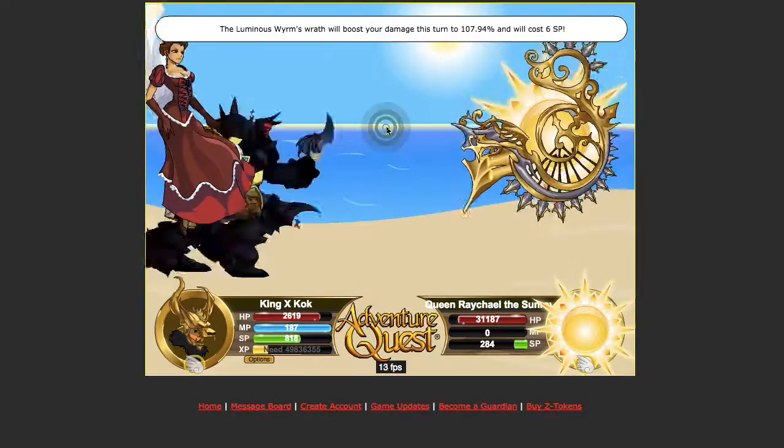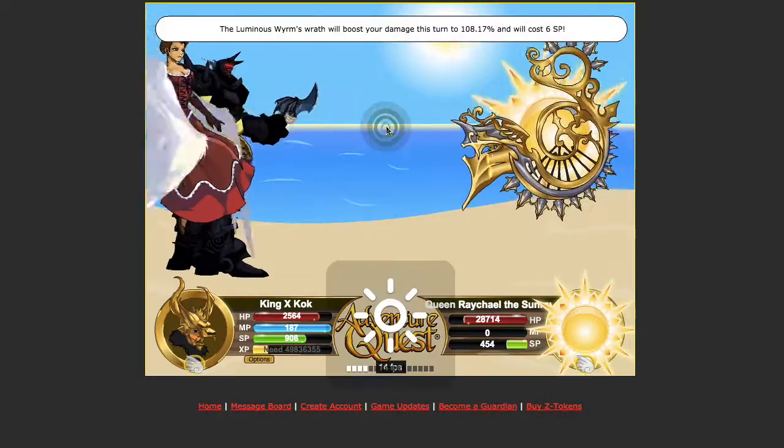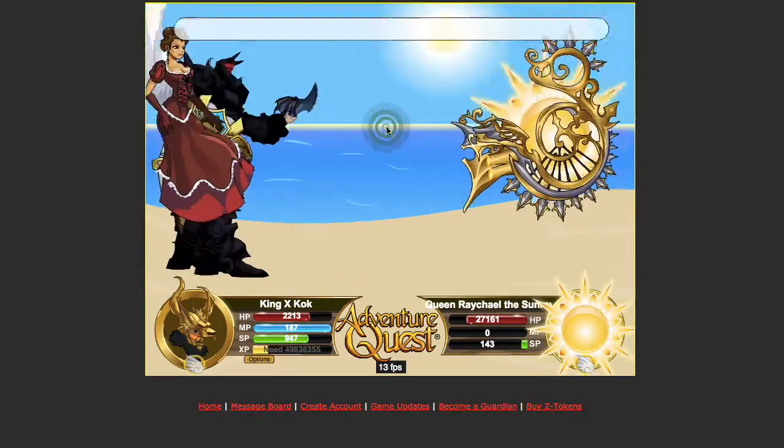I just take the luminous worm helm on, beat the crap out of her and win. I don't need to nerf Kitten — I just keep it there so it's convenient, you know, just auto-click all the way through.